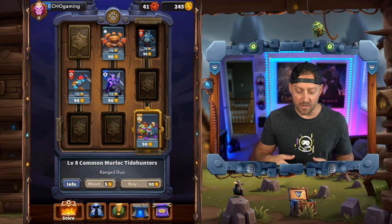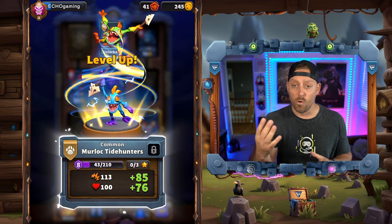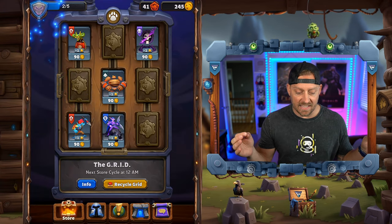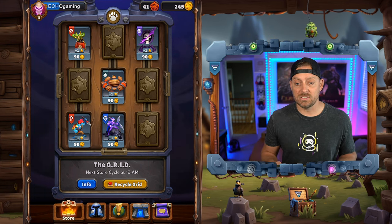We're going to buy it and unlock it, which is fantastic because we have not yet had them. Now there are only four minis that I've yet to unlock. A level eight right off the bat — boom — and everything drops. As you can see, we didn't lose the things that we didn't want to.